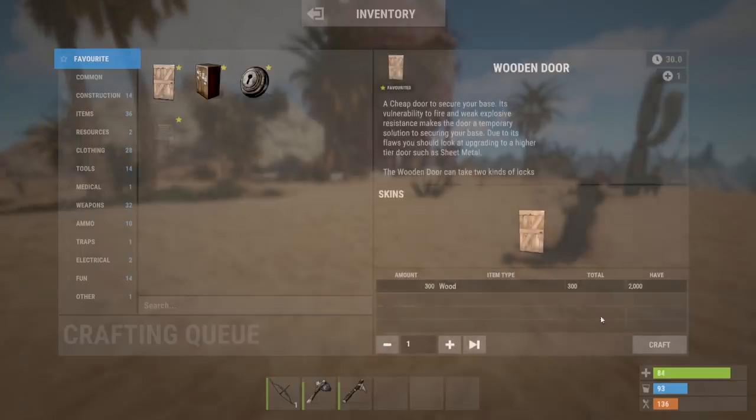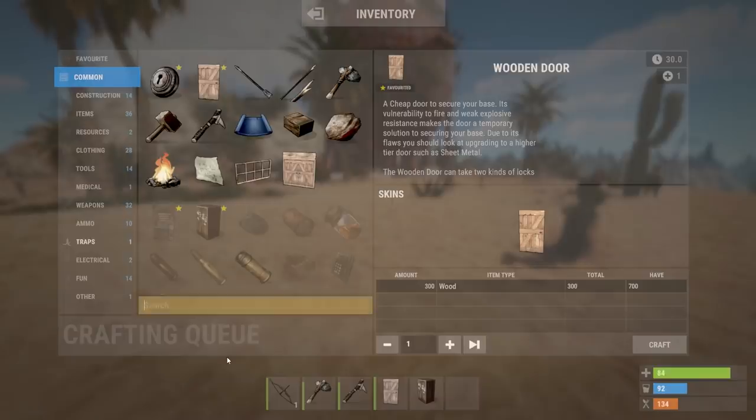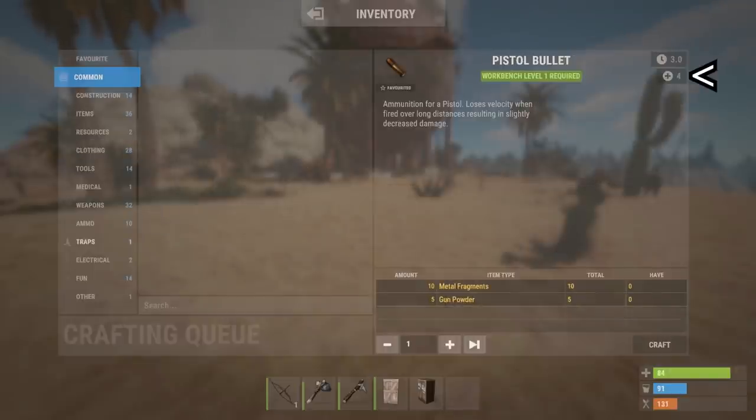Now that you have resources, I'll quickly show you around the crafting menu. On the left side you can browse items by categories. At the bottom in the middle you can search item names. On the right side you'll see the item's short description, stats, and available skins. In the center at the top, you'll see if a workbench is required to craft the item and what level. In the top right corner of the crafting menu you can see the time it takes to craft and how many items you'll receive — usually more than one for ammunition.